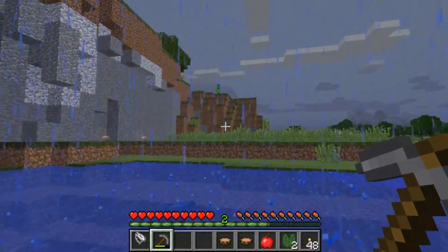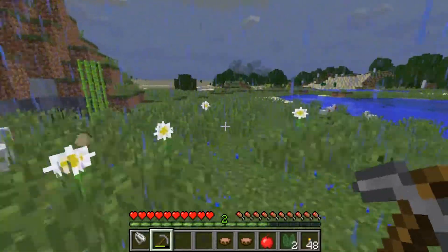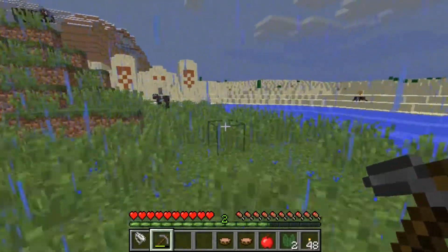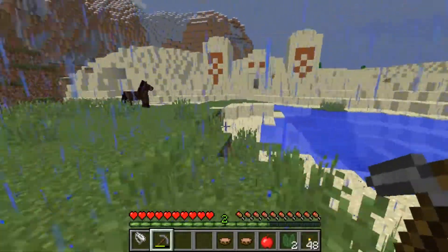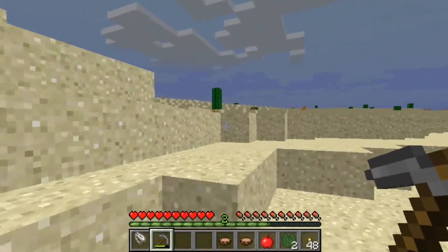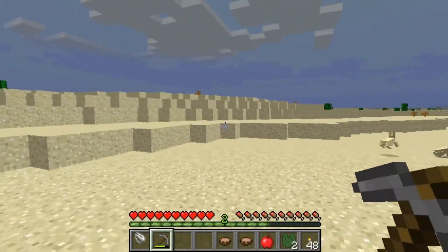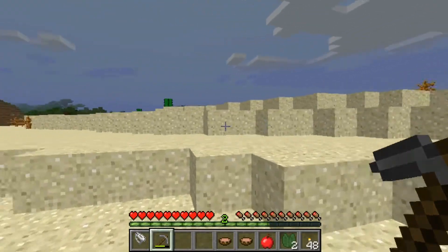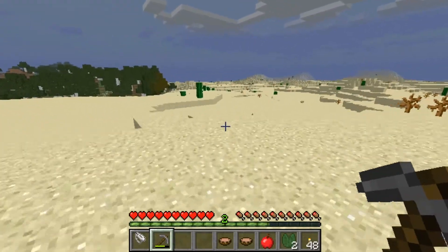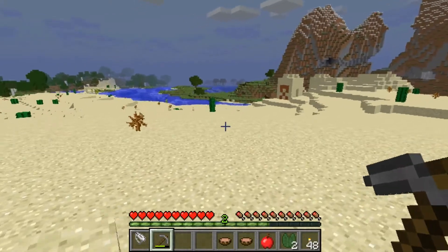He's still getting pretty close to us, not good. Let's run. I don't think I picked that up but it looked like something I could have used. Let's run out a little bit farther. Good — no rain in the desert, awesome! I think we may be far enough away that he's not getting us. What — exploding carrots, that's right! I don't see him, I think we may have lost him.